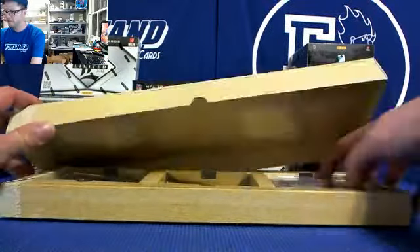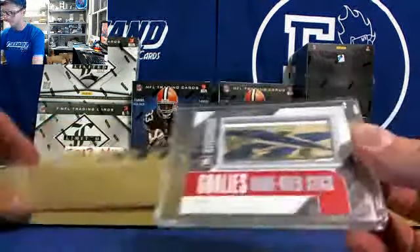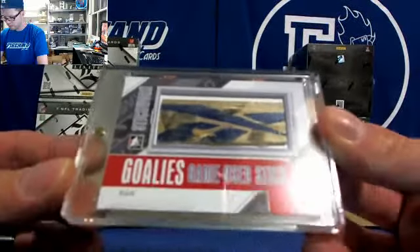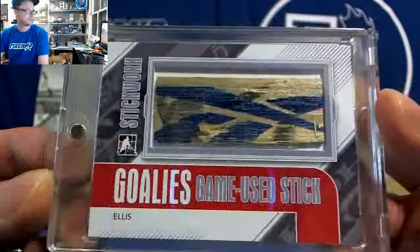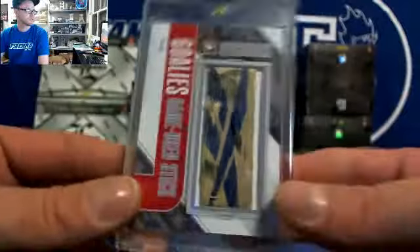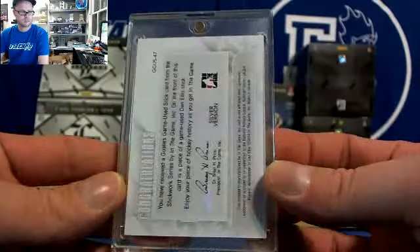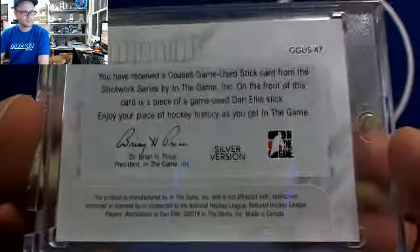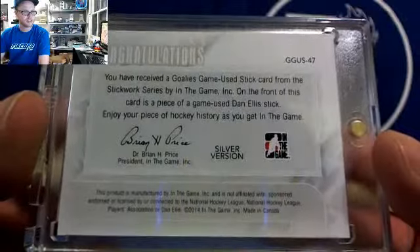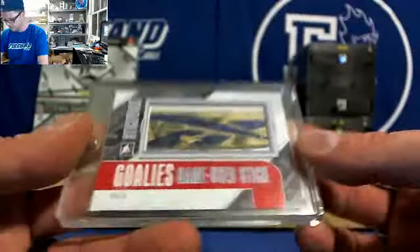I'm going to do this one next because it looks awesome too. It's got a Reebok logo on it. Goalie's game used stick - Ellis. Goalie Ellis. This is the silver version again. Dan Ellis is his name. Dan Ellis with the Reebok logo.